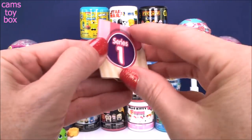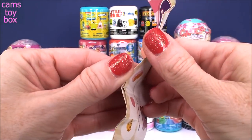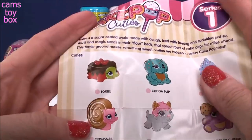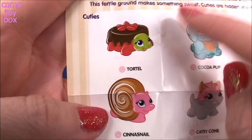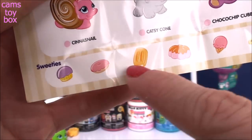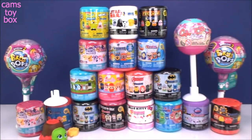Oh my gosh, that turtle is actually making me hungry. Let's see what we got. So our cutie, which is our squishy, is called a tortle. That sounds pretty yummy. And then the sweeties are listed down here, and it just shows the different shapes that you can collect. And there's our little orange popsicle. Super, super cute.